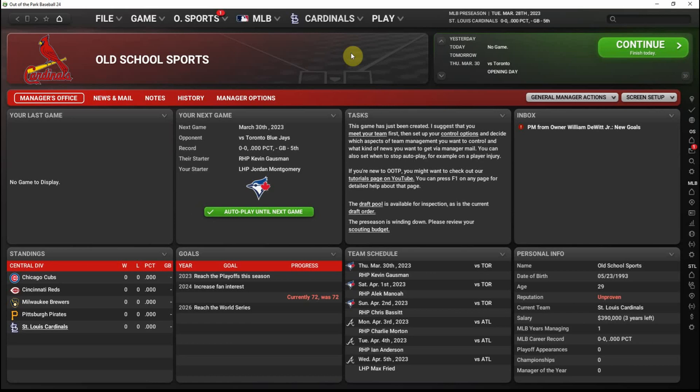I also recently got a request from JRRD to do a playthrough of the St. Louis Cardinals. While I don't have the Cardinals on the short list of teams I'm going to do a long-term playthrough with this year, I figured we can at least look at the Cardinals in the context of how I would start off a playthrough. So if you find this video helpful, please subscribe, like the video, and check out other content here at Old School Sports. We're going to jump into 10 things to think about when starting a new game in Out of the Park Baseball.